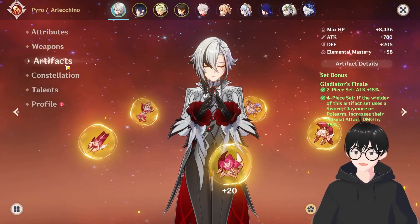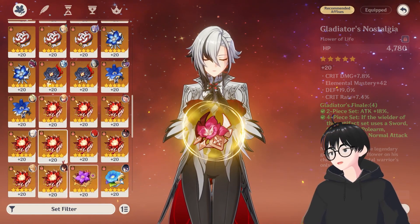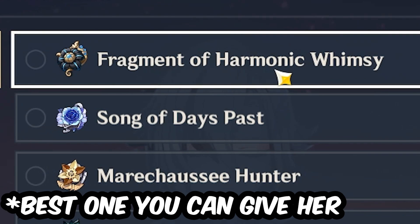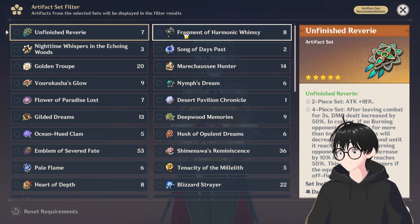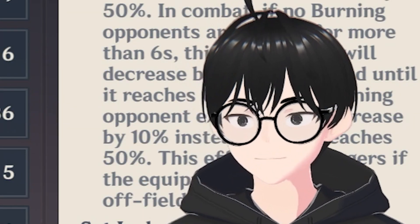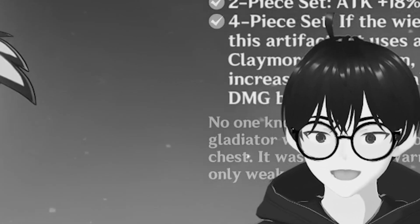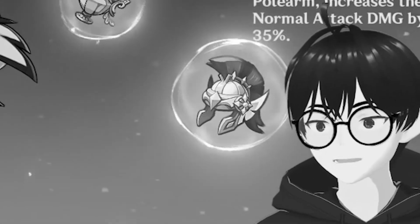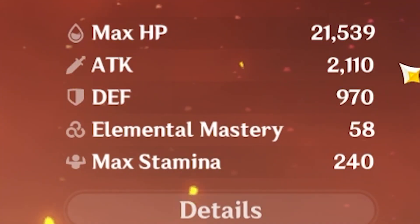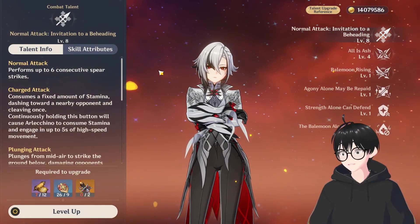Other than that, just farm it. The other artifact set you can give her is Fragment of Harmonic Whimsy — I'm not sure if I'm spelling that right. Currently I have the Gladiator set because I don't have a proper build for the other effect.